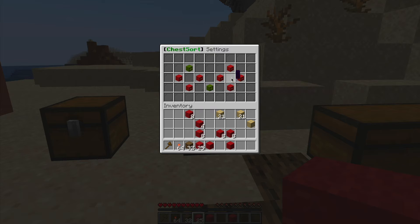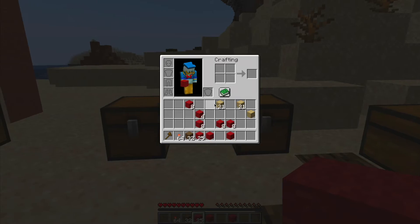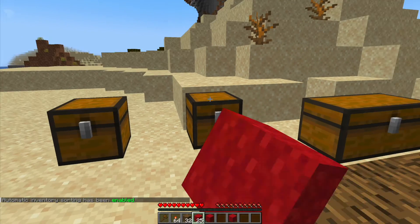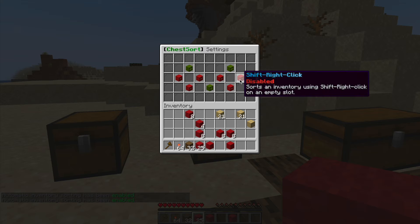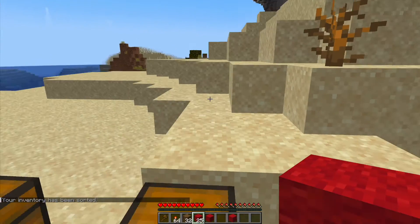Going back into sort, there are some other cool features — automatic inventory sorting. Not only can it sort chests, but it can sort your own inventory. If we do /inv sort on, that turns it on, and back in the GUI you can see it is now on. You can also do /i sort and that will sort out your inventory.